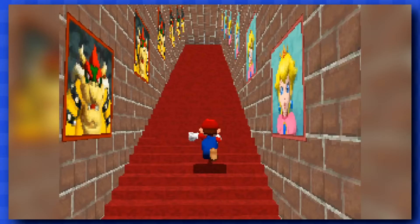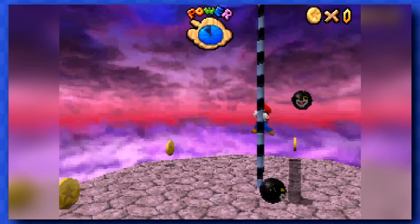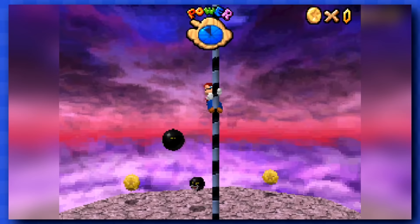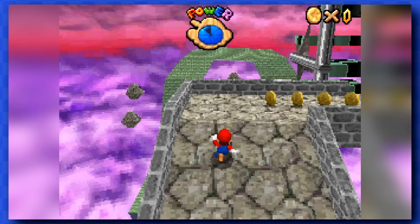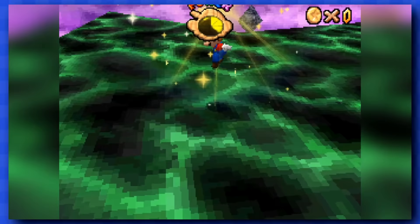We can now solve the mystery of the endless staircase and visit Bowser 3. And the final level is actually quite easy. There ain't a lot of coins on the way, and making your way to the end will be a breeze. Obviously, just like Bowser 1 and 2, the fight is still super easy and can be done coinless.